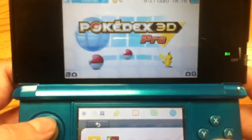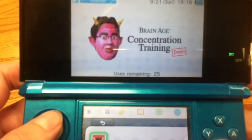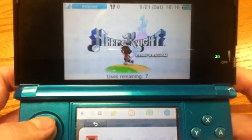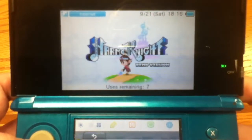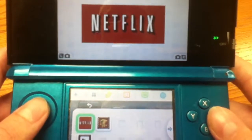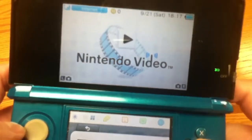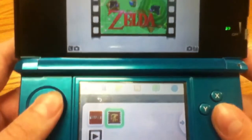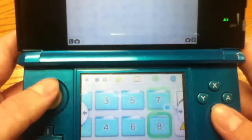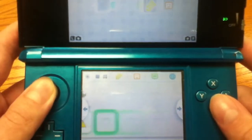Here is a bunch of demos — we have Brain Age: Concentration Training and the Harmonix demo. I used to have a few other demos but when I got the actual games I got rid of those to create space — I had Crush 3D, Mutant Muds, and some other stuff. Over here I have Videos. I have Netflix on here and I hardly ever look at the Nintendo video content. My only video I still have left is The Legend of Zelda: A Link Between Worlds trailer. Over here I put all my Download Laters, but I have none left.